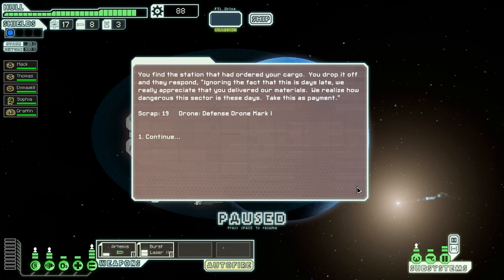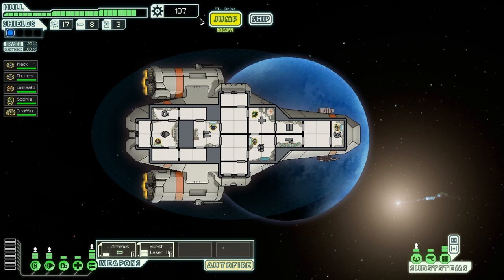You find the station that had ordered your cargo. You drop it off and they respond: 'We really appreciate that you delivered our materials. We realise how dangerous this sector is these days. Take this as a payment.' Nineteen scrap and a defence drone Mark I. Well, I don't have a drone system installed on my ship, so that is absolutely worthless.